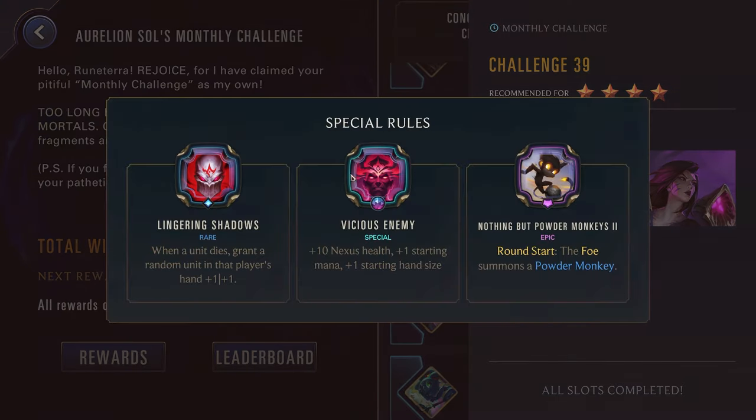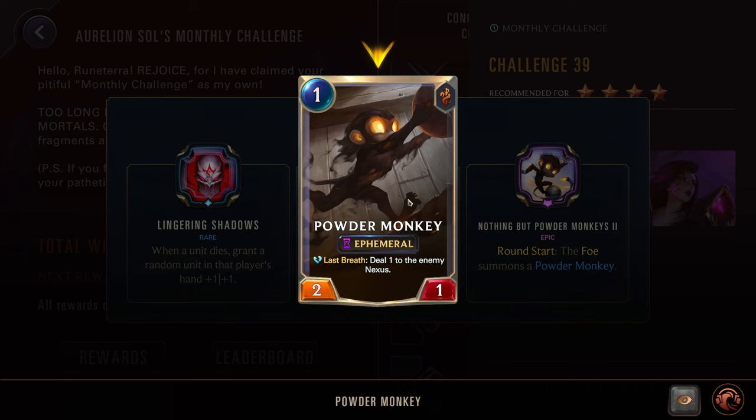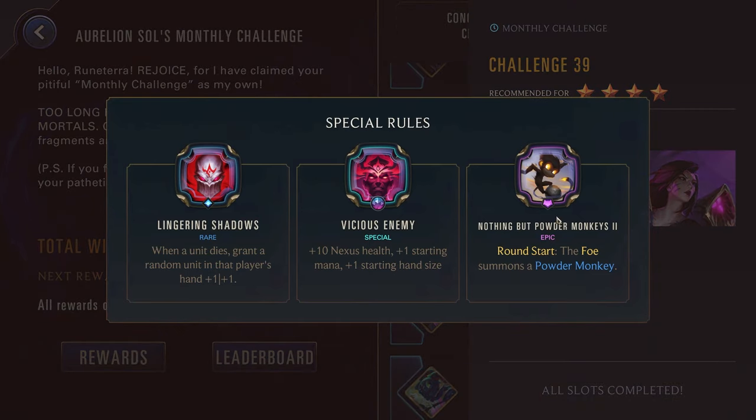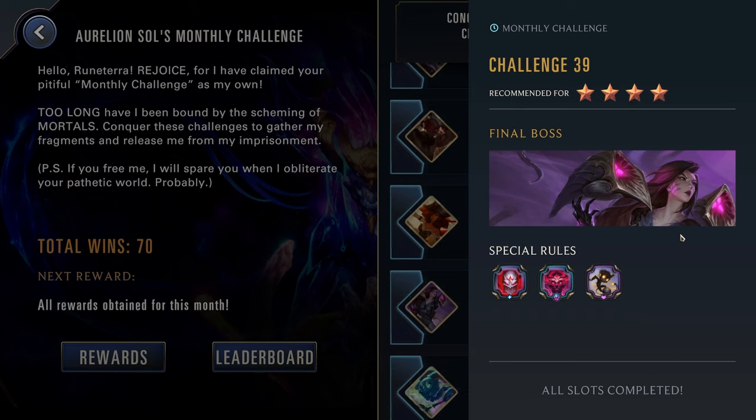Challenge thirty-nine, four stars — Lingering Shadows: when a unit dies, grant a random unit in that player's hand +1/+1. Not that big of a deal most of the time, but can be nice especially if you're playing a Shadow Isles deck such as Thresh. But Vicious Enemy, making everything a little bit harder for you. And round start, the foe summons a Powder Monkey — so they're going to be getting a decent amount of benefit from that Lingering Shadows and doing a little bit of damage every round. Now this one is actually fairly rough. Kai'Sa with higher starting mana is actually fairly annoying. So this is probably a time to pull out one of your champions that maybe isn't the top tier but is just like a solid A tier champion — potentially Volibear to just scale off of the kills here. But someone like Elise, Gwen, Garen, or Lux — just any of those strong champions that maybe aren't the top tier but are really decent. This is probably a time when you want to break out one of them.